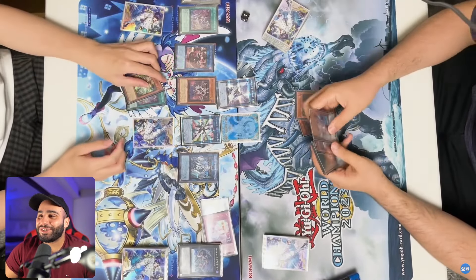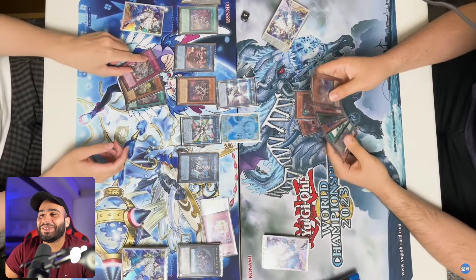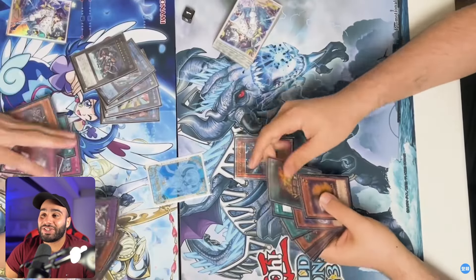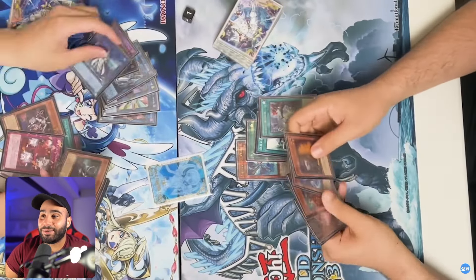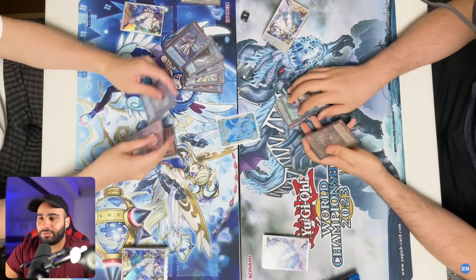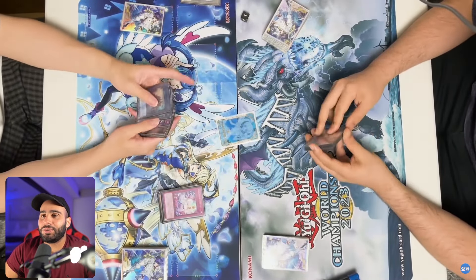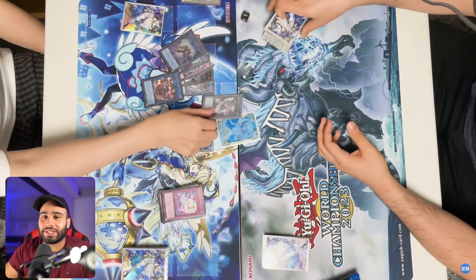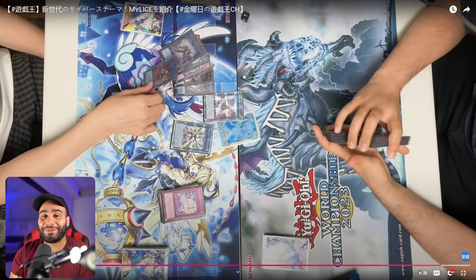Yeah, that's a freaking 3-0. There's nothing you can do. Rescue Ace just got 3-0'd — not a single Rescue Ace trap was used in three games. In game three, Rescue Ace had to go second, so that's even worse. Rescue Ace bricked on game one, and game two got quadruple hand-trapped. Very unfortunate. But still, it's a nice showcase of the Malice deck at the very least. That's it for this video guys, thank you so much for watching. Don't forget to like and subscribe, and I'll see you guys very soon. Peace.